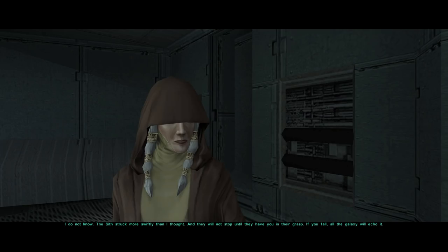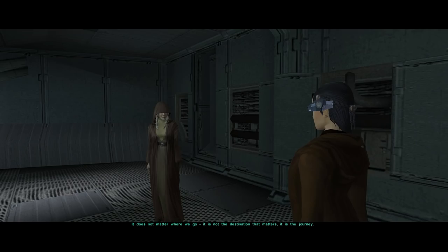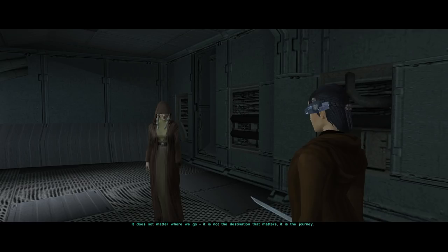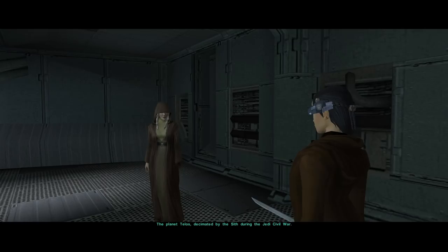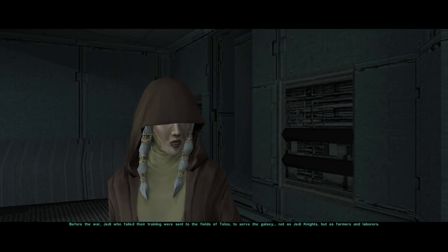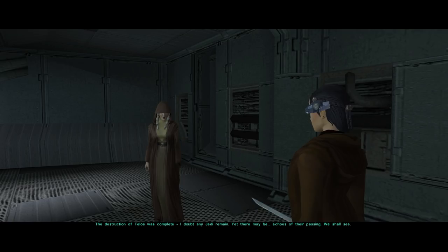We agree to work together carefully. Kreia explains the Force chain ability: when either of us uses a Force power on ourselves, the other gains the benefit as well. It's powerful but has drawbacks as we've seen. The Sith struck more swiftly than expected and won't stop — if we fall, the galaxy will echo it. We are bound for Telos, and that is enough for now.